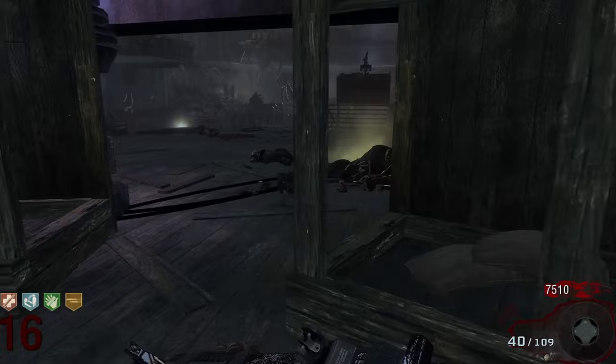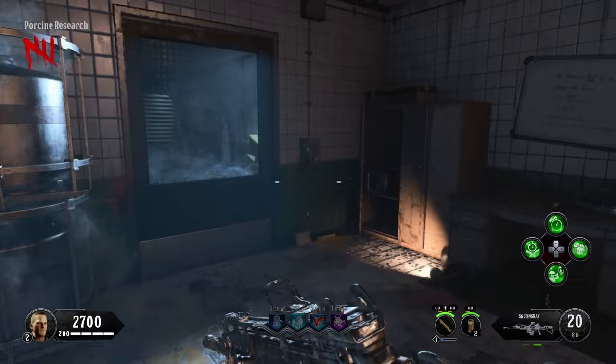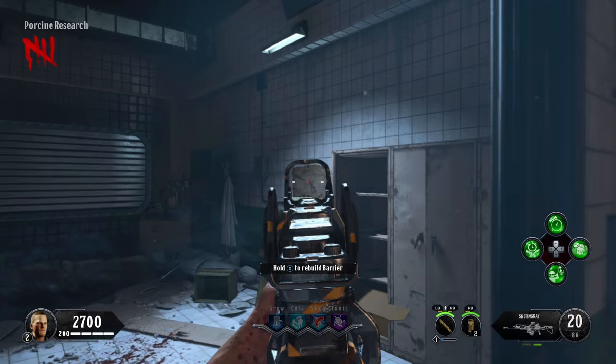In the map 5, we can also see this note next to the Ignomo Jubilus note on a podium in the starting room. In Classified, we also see a note similar to this in the pig room. The letter is the same except for one line which was changed from 'We are not sure on how he achieved this time and place' in Kino to 'We are aware on how he arrived in this time and place' in Classified. This is interesting because it shows how the Illuminati has been keeping track of Richtofen's whereabouts.